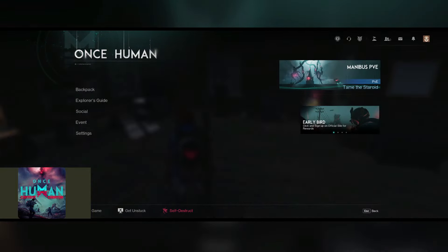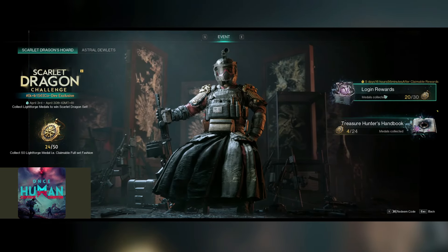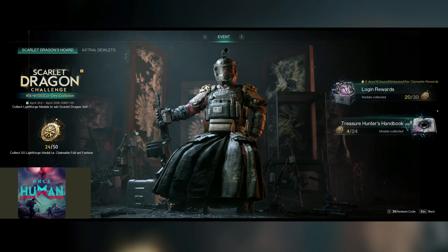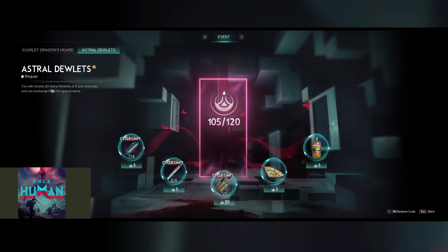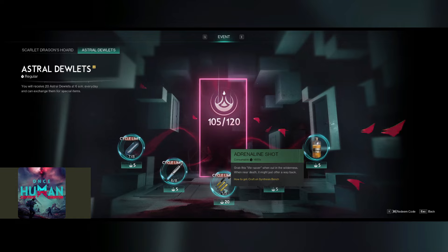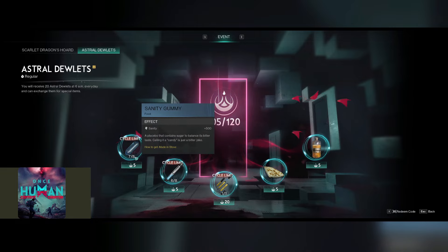As the game moves along, there are several menus in the escape key you want to take a look at. First, go into Escape and into the Event tab. Make sure that first and foremost you pick up your login rewards — these are weekly. Then come into Astral Doolits up in the corner, which is easy to overlook. You will receive 20 Astral Doolits at 6 a.m. every day and can exchange them for special items: sanity gummies, activators, and adrenaline shots — basically your free pickups. The adrenaline shot will use up your whole day's worth of Doolits, and you are limited to 8 per cycle.